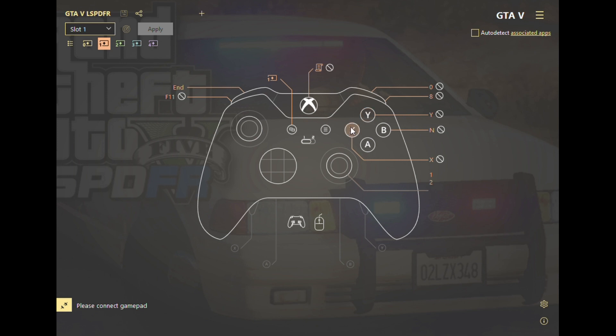Y is to accept a callout, X is to create a new callout, and it also has the pedestrian pad interaction menu. Moving the right axis up is mapped to 1, and moving the right axis down is mapped to 2.